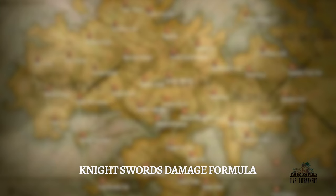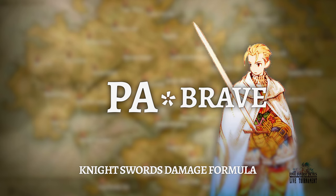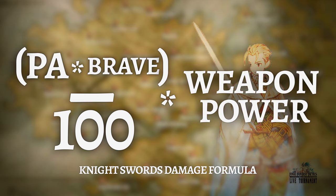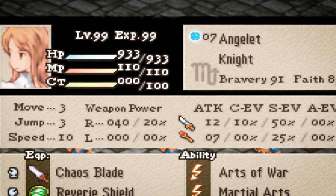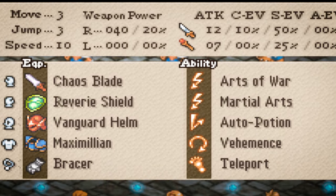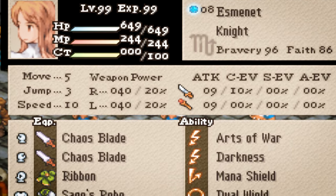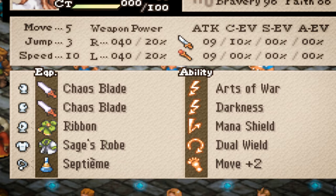It takes a brave soul to be defiant in the face of impending doom and approach conflict head on. Your knight's bravery stat affects how powerful your knight sword attacks are. Knight swords factor in not only your physical attack stat with your weapon power as normal swords do, but your bravery as well. Also like regular swords, knight swords are striking weapons, so they can only attack two height upwards and three height downwards. If you want to boost your HP, throw on a suit of heavy armor. If you'd like some additional MP — for mana shield perhaps — or some status ailment defenses, robes are also available to you.